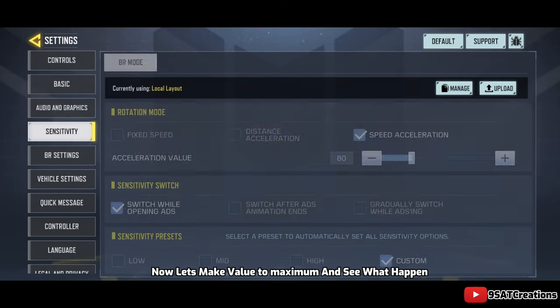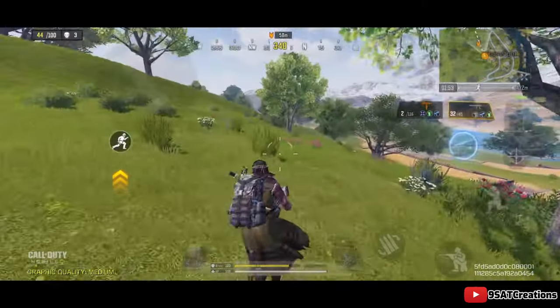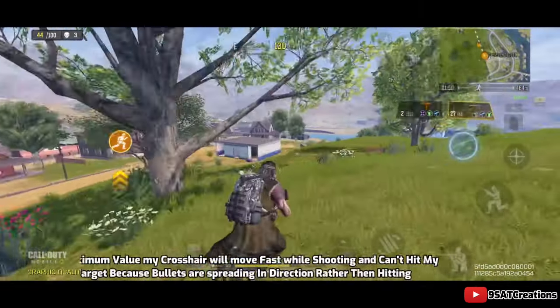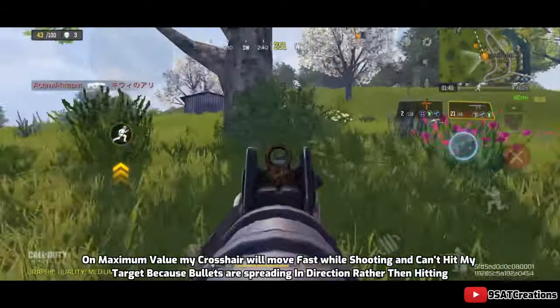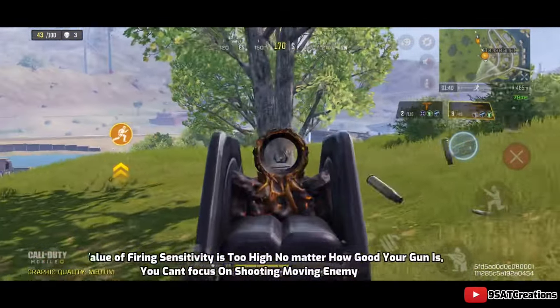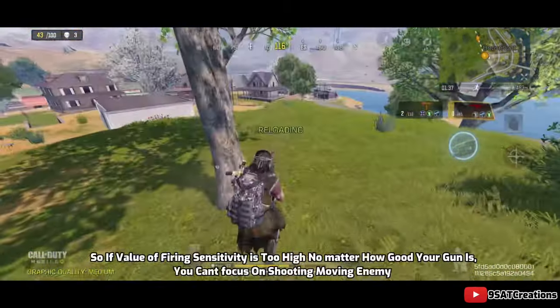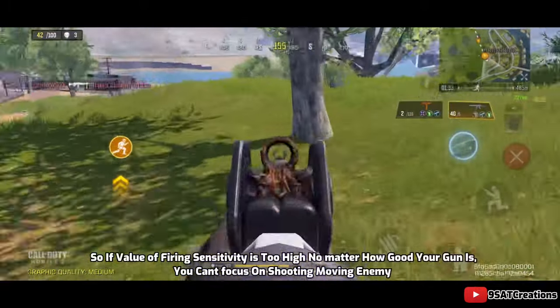Now let's set the value to maximum and see what happens. On maximum value, my crosshair will move fast while shooting and I can't hit my target because bullets are spreading in all directions rather than hitting. So if the value of firing sensitivity is too high, no matter how good your gun is, you can't focus on shooting a moving enemy.